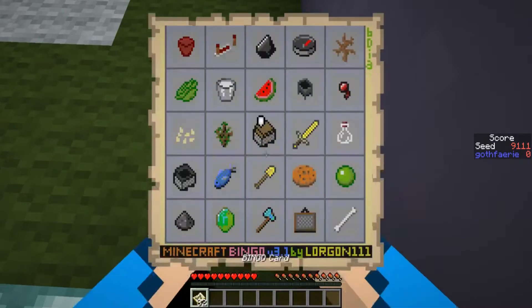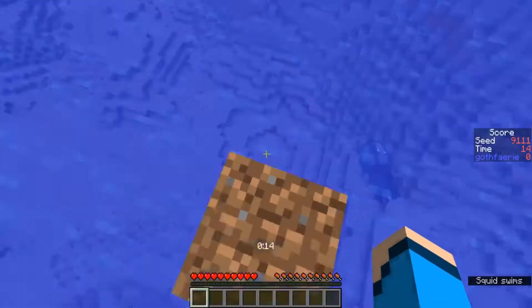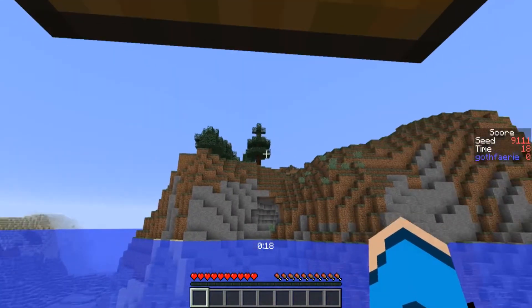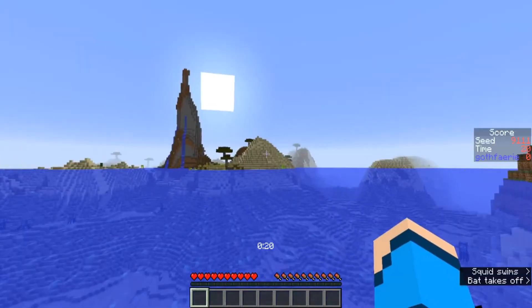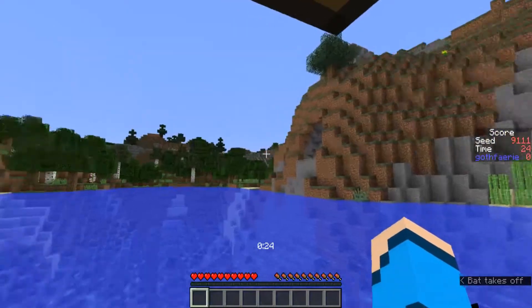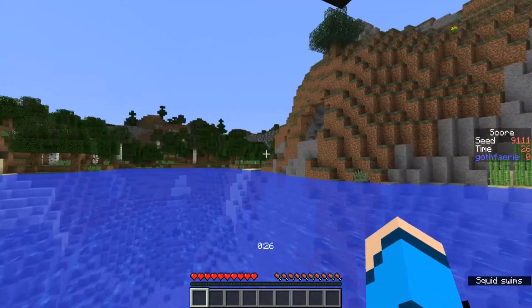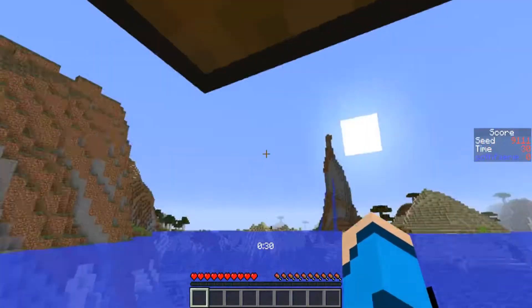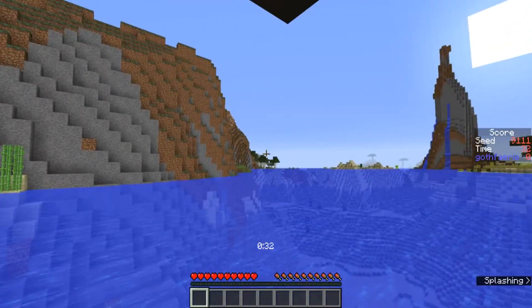For the point seed this week, we have seed 9-1-11, with the card pictured here, where the goal is to get as many of these items as possible in 25 minutes, which is when the game timer reads 1500. The seed starts us off in the ocean. Over in one direction we have what could be an extreme hills covered with oak and spruce trees. Over in another direction, we have a desert savannah with a cool-looking extreme hills with a waterfall coming off of it. And behind us we have oak and birch forests, some more extreme hills, a couple of cave entrances visible, and some birch trees.